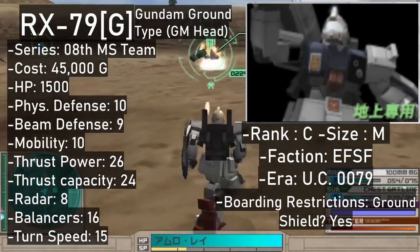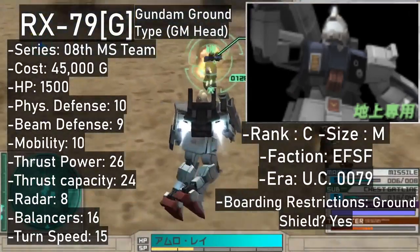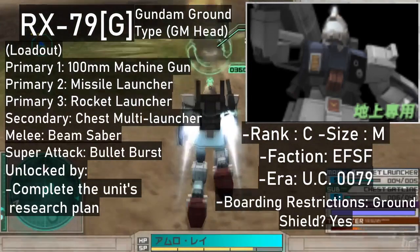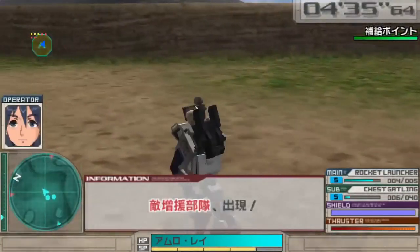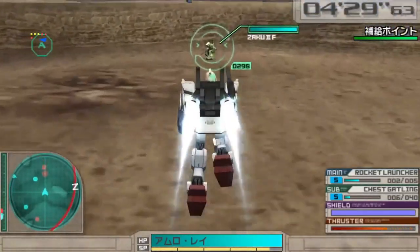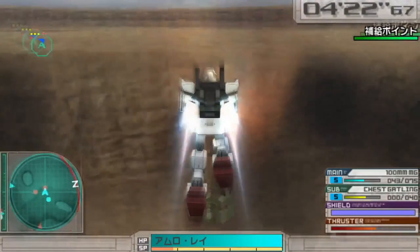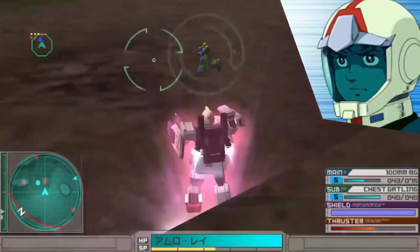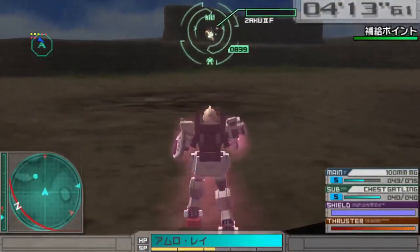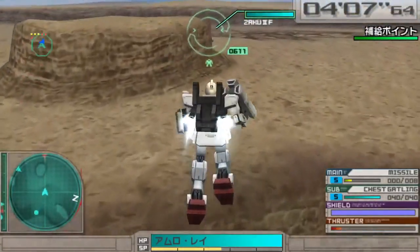The GM Head is basically Karen Joshua's Gundam Ground Type from episode 10, where the head, taken out by an Acguy attack, got replaced with a GM Ground Type head. It has slightly lower specs than the base Gundam Ground Type, but still resides within the C rank. Unlike the regular Ground Type, the 180mm cannon got replaced with the 380mm rocket launcher, and the multi-launcher in the chest fires live ammo instead of flares. Its super attack is also different, with the GM Head dual wielding the machine gun and the missile launcher alongside bursts from its multi-launcher. After completing its research plan, you can get it for 45,000.